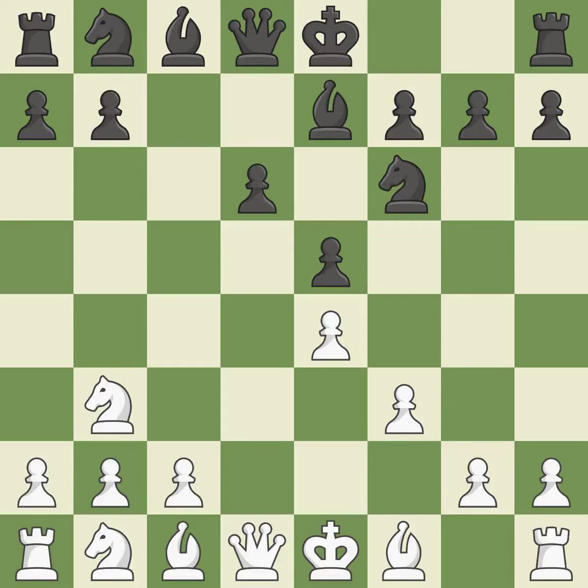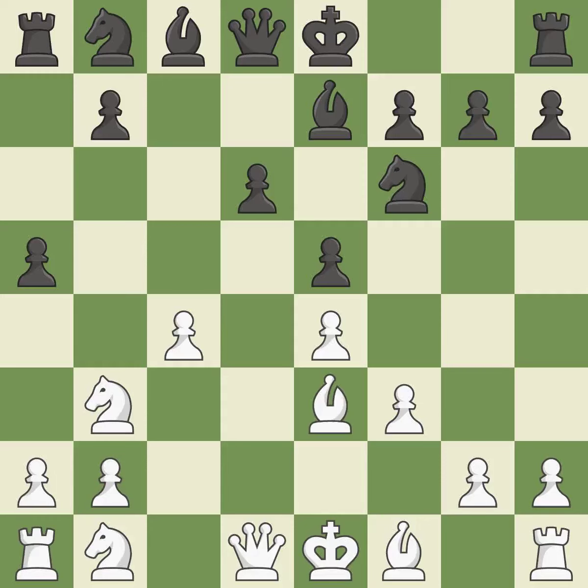By doing this, a bishop moves out of its beginning square and into the action. This threatens to kick a knight. This develops a bishop off its starting square, getting it into the action. It is the last book move. A pawn kicks the opposing knight, forcing it to move or risk being captured.